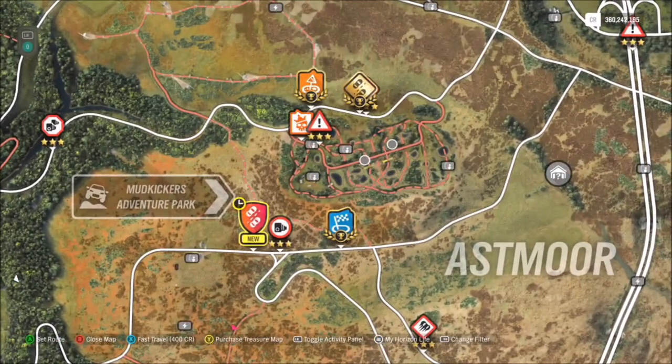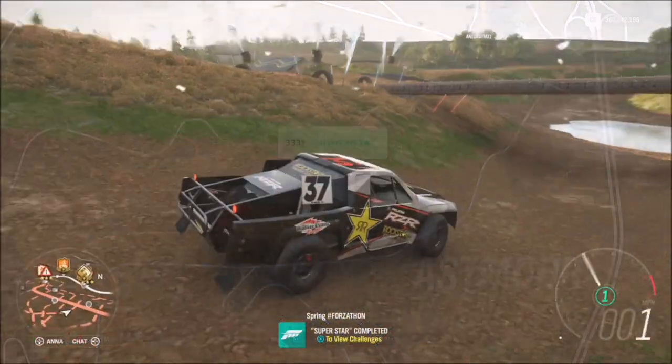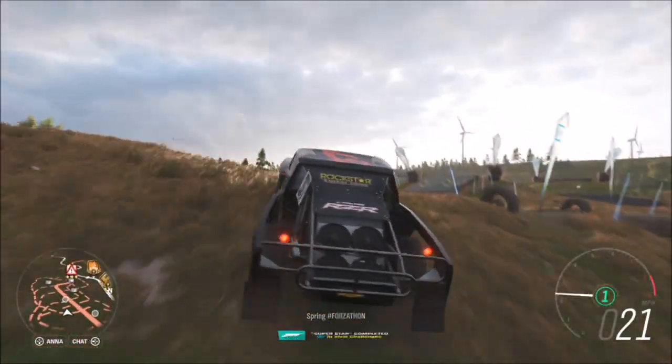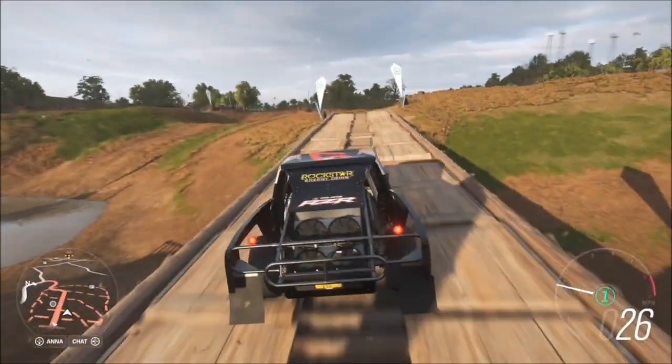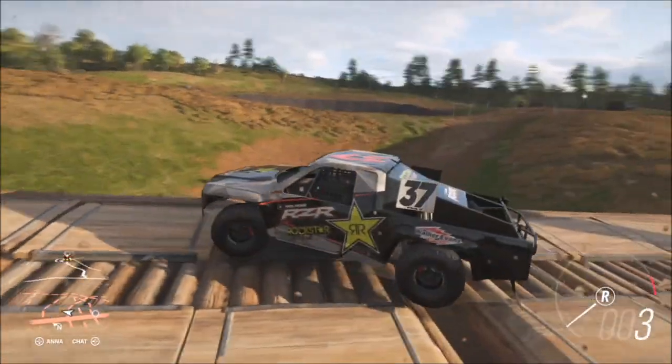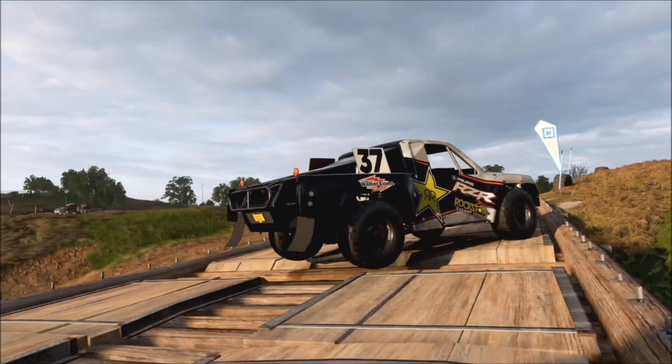Mud Kicker's Adventure Park is just to the east of the Horizon Festival. There's a giant sign showing where it is, and you have to take a photo anywhere within that area — all the brown off-road trail roads. You can take your photo anywhere, but personally I'd recommend heading over to one of the bridges and snapping a shot of your car. It's literally as easy as that.